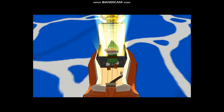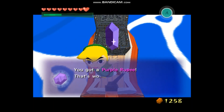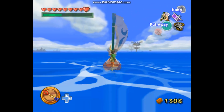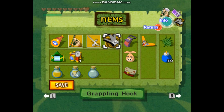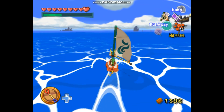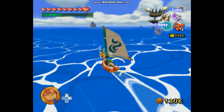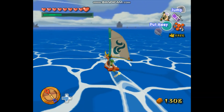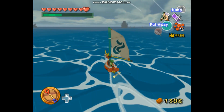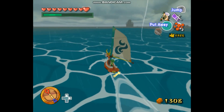I mean, you can defeat them with the Hookshot, which I did in the randomizer — works just as well — but I'll just be on the safe side. There's another Triforce chart here if you want to get it, but I'm not gonna get it yet.